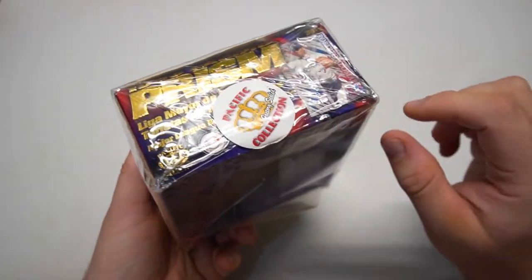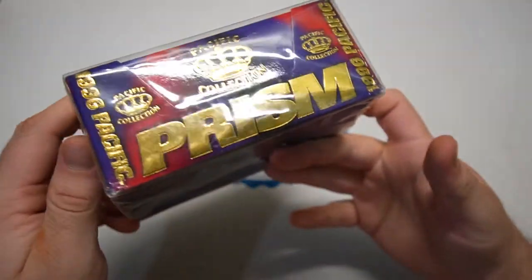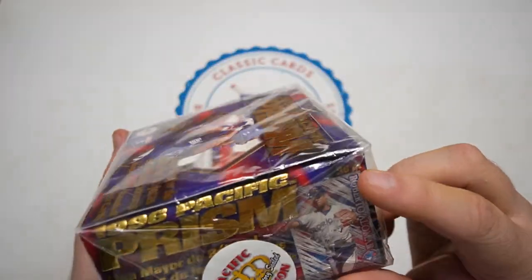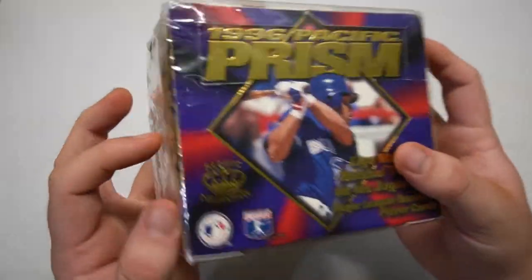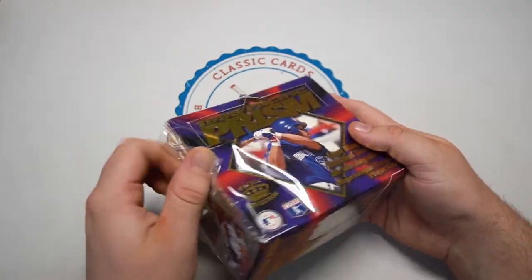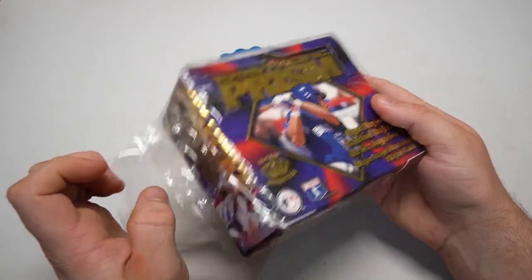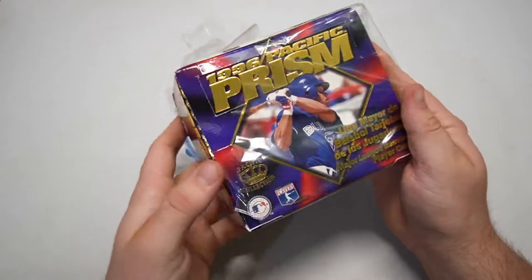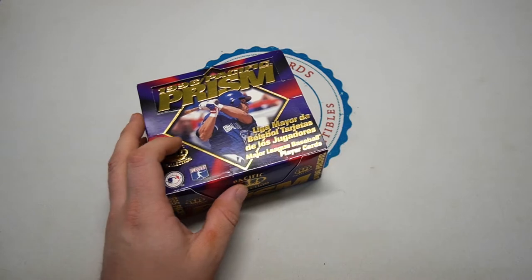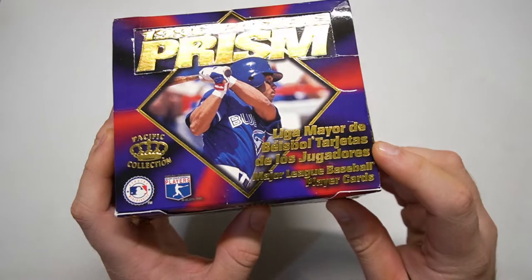It does have the Pacific Collection factory seal sticker on it, but then you notice it feels super light. It's a 36-count, 36-pack box. How can it be? Well, there's really only about two cards per pack — basically one base card and then one bonus card, usually a team logo card.